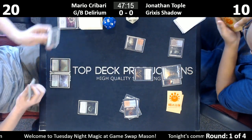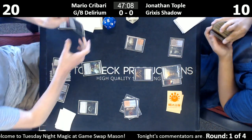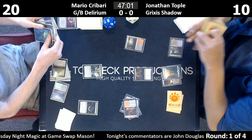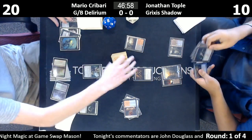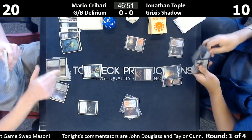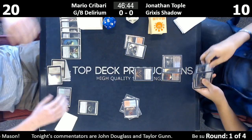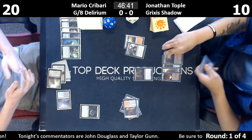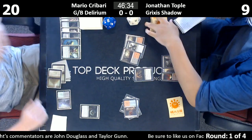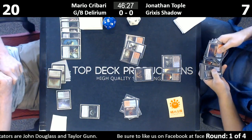There's a Watery Grave untapped and he taps it to pay for the Death Shadow — he's chosen to go with two blue, two black, and a red. Nameless Inversion is going to add to the delirium count. We have delirium. Got a Fatal Push there.